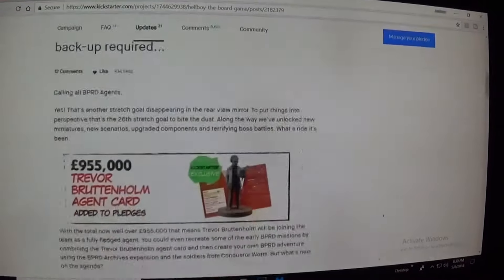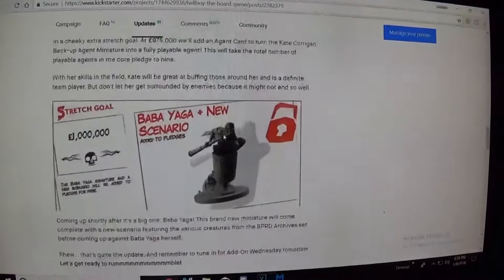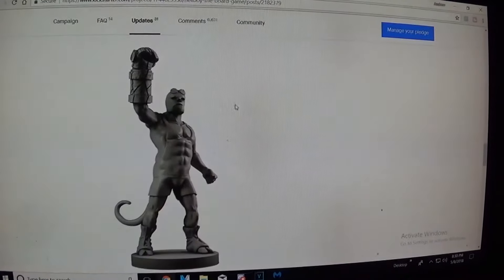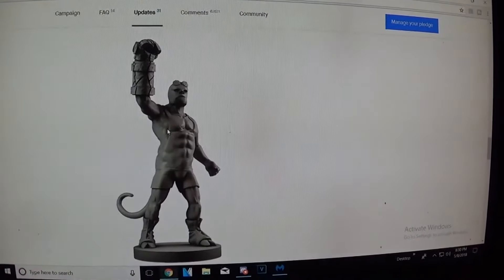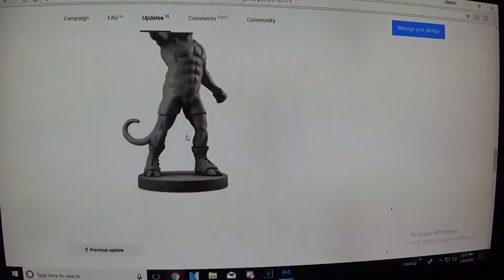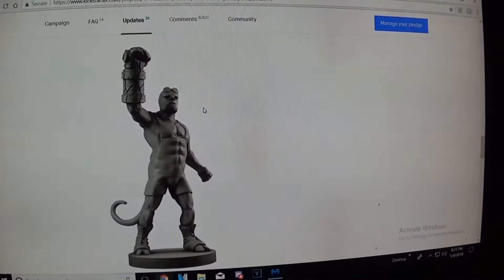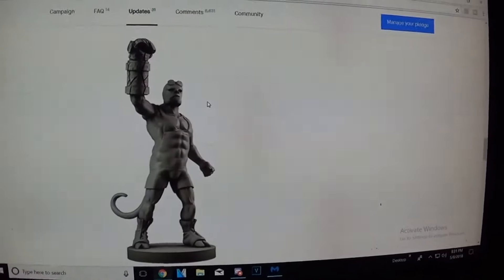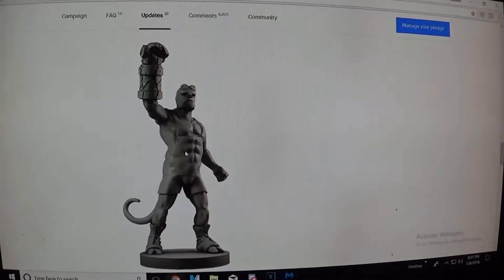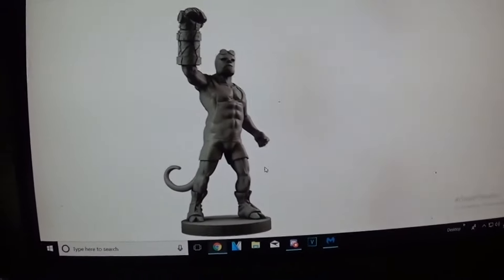Alright, update 31, May 8th — this is a big one. We already saw Kate Corrigan and stuff, Baba Yaga scenario. But let's check this out. On Wednesday, tomorrow — let's get ready to rumble. Hellboy has a few adventures in Mexico and he becomes like a luchador wrestler. I don't know why but I love this. That looks pretty cool and it's kind of funny too — funny and awesome at the same time. I guess there's going to be an add-on, and by the time this video comes out it'll be Wednesday.